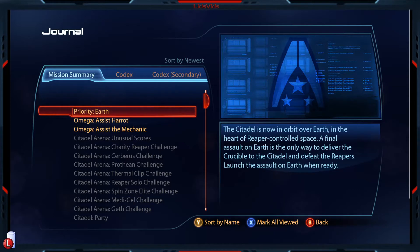Where it all started in Mass Effect 3 — the tutorial took place on Earth. And as some of our squad mates were saying, it all comes back full circle. The Citadel is now in orbit over Earth in the heart of Reaper-controlled space. A final assault on Earth is the only way to deliver the Crucible to the Citadel and defeat the Reapers. Launch the assault on Earth when ready.